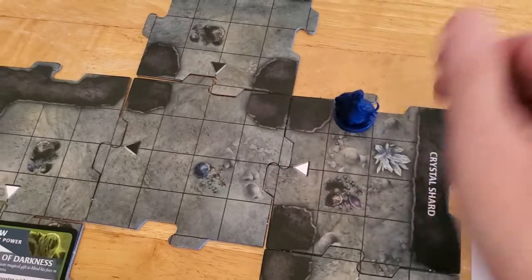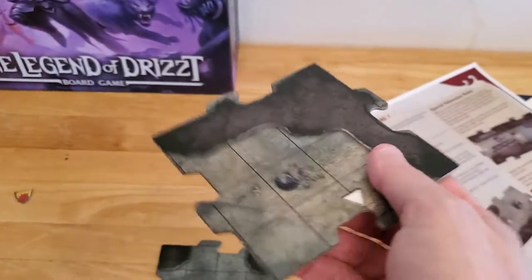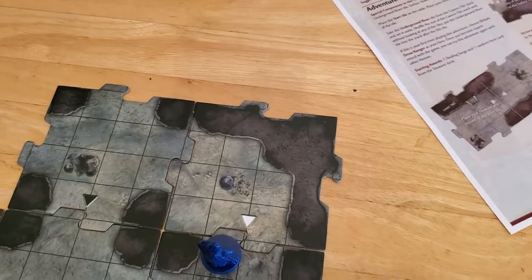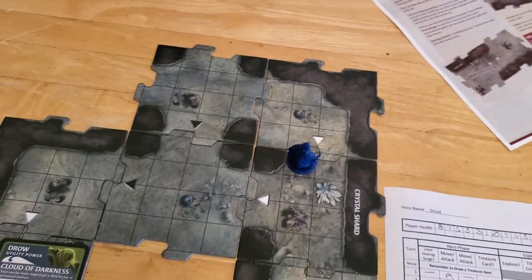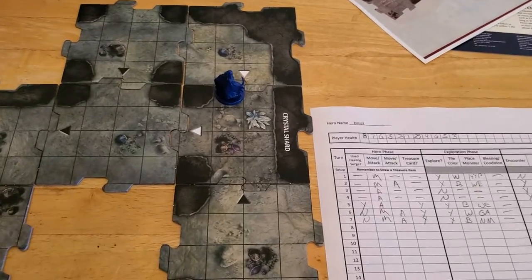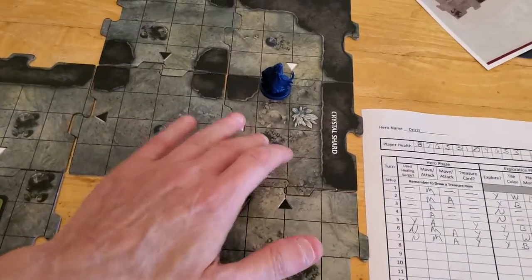So we're just going to move up here and explore the area up here. Let's draw a tile. I think we're still a ways away from getting whatever tile it is that we're looking for, because it's going to be tile number 10. We have drawn 1, 2, 3, 4, 5 tiles.